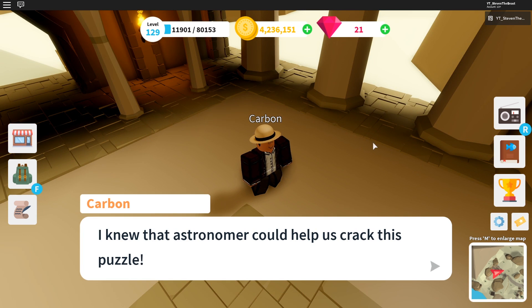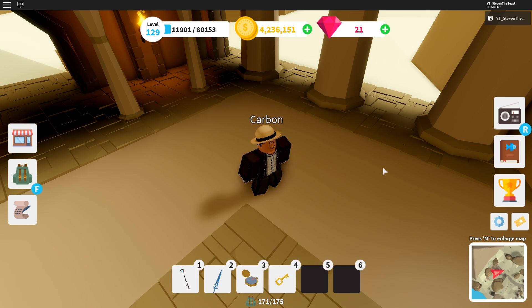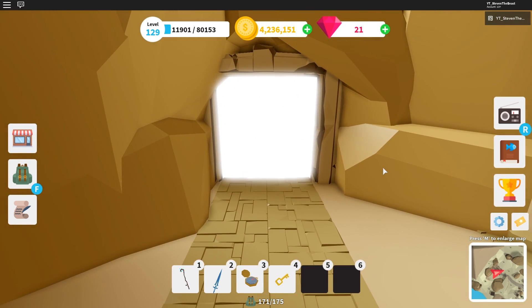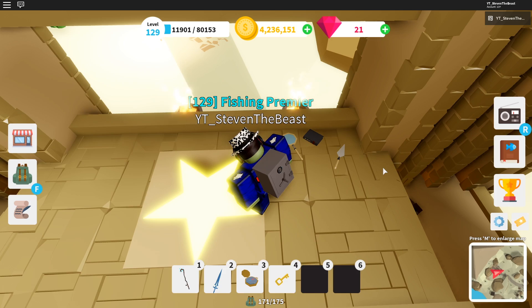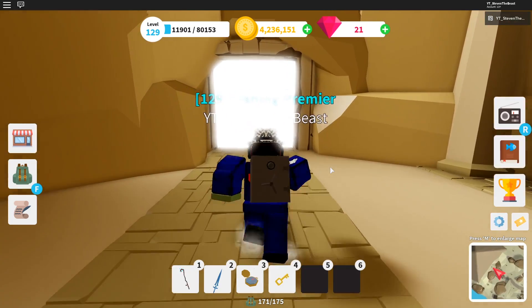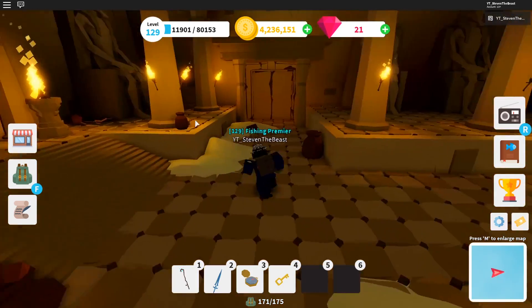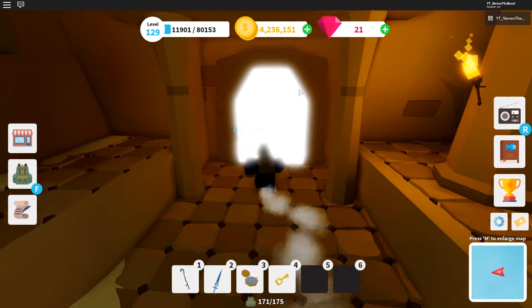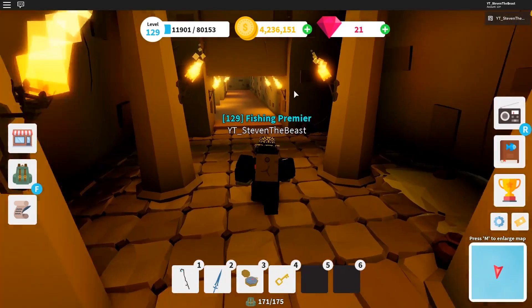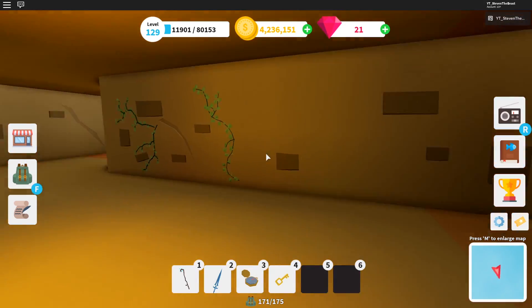Let's check out what's inside the pyramid. It's got two different doors — one is open and one is locked. Let's check out this open door. Oh, it's actually a maze! Let's see if we can get through this maze quickly.